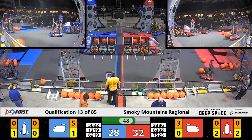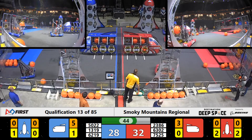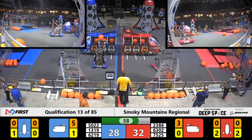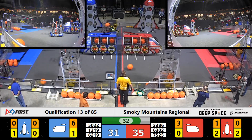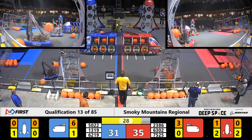Flash heading over to the red side of the field — knocks down 50-02. 63-02 laying down on the field, still getting pushed by Flash. Maybe their friends on the Red Alliance can help them out. With 30 seconds to go, Red leads by four.